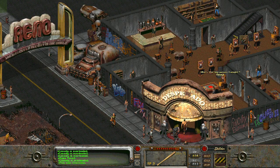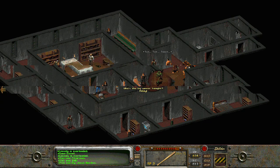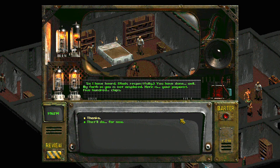With our assassination complete, we can head back to the Desperado and report our success to Big Jesus Mordino. A bead of sweat trickles down the side of Mordino's face. 'You have done as I asked? Luis Salvatore is dead?' 'He's dead,' we can say. 'Your family is avenged, Señor Mordino.' 'So I have heard,' he says, and he nods respectfully. 'You have done well. My faith in you was not misplaced. Here is your payment — 500 chips.'